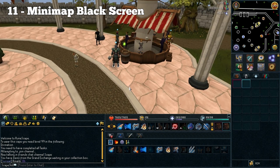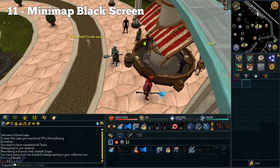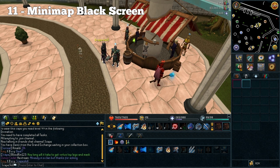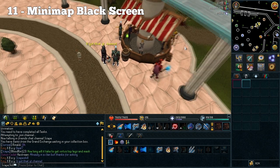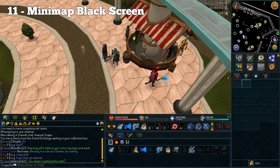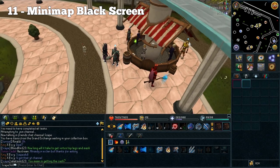The next problem is the minimap black screen — as it pretty much is a black screen on the minimap. You can still see people around you and some of the icons, but the actual terrain of the map is literally black. I tend to find it happens a lot at the Grand Exchange; I'm not sure if it's frequent at any other places. I'm not sure if this is an easy fix — it's been in the game for a while so maybe they're struggling with it — but it'd be cool if they could fix that as soon as possible.